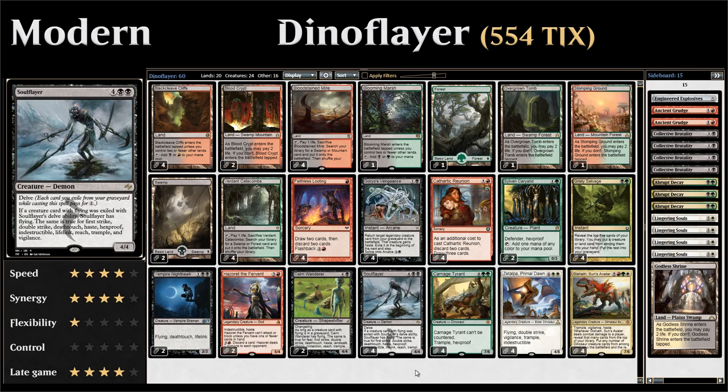It's a graveyard-based deck built around Soul Flayer, a 6-mana 4/4 with Delve. Whenever you exile a creature while delving, Soul Flayer gains the keywords of the creatures you've exiled. So if you exile a creature with Flying, Soul Flayer also has Flying — and the same is true for First Strike, Double Strike, Deathtouch, Haste, Hexproof, Indestructible, Lifelink, Reach, Trample, and Vigilance.